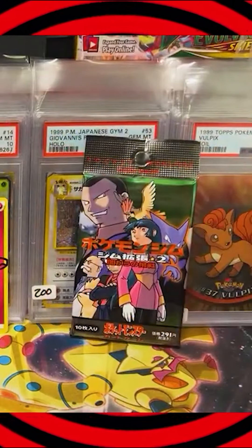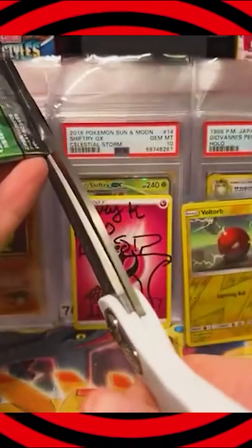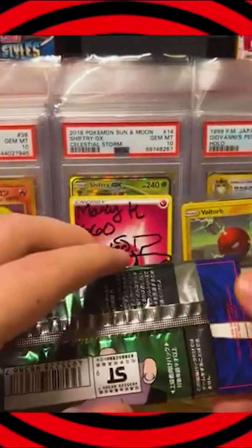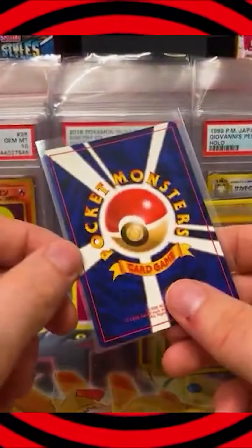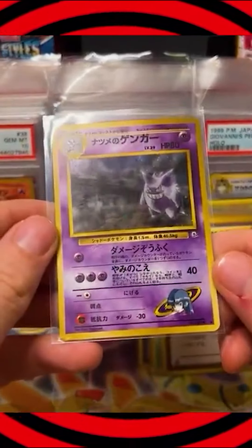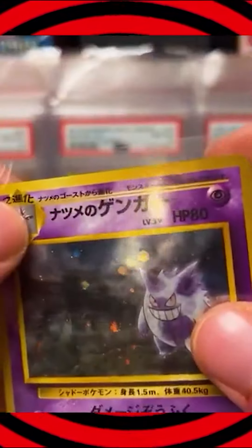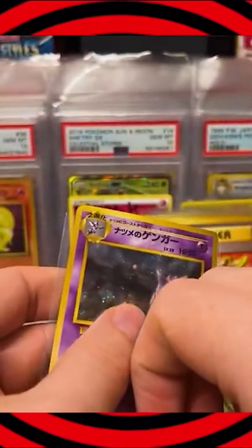There is a Gym Challenge Pack — it's a really nice, crisp-looking one. I hope you get a great pull. One live grade for the Gym Challenge Pack. Holy Jesus. Wow, you guys are getting to see a lot of vintage product being opened right now. What a treat. This could be pretty good — I can tell you it's not Charizard, but it could be a different card that's really good. He pulled Sabrina's Gengar. And look at the centering on the corners, everyone. Could that be more perfect? He ordered live grading on that too — so clean.